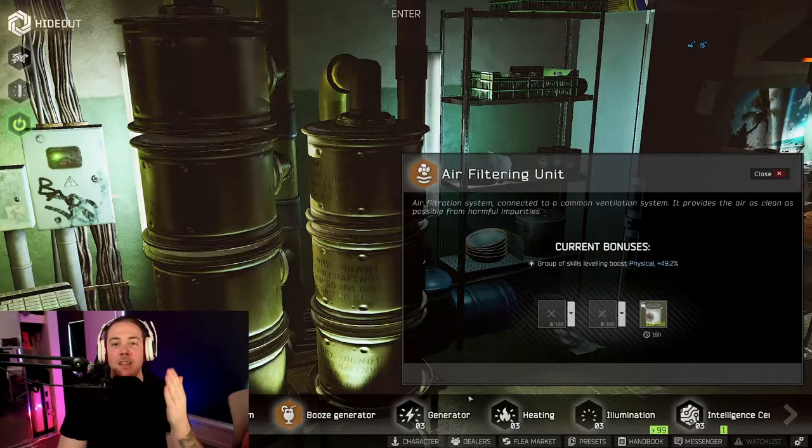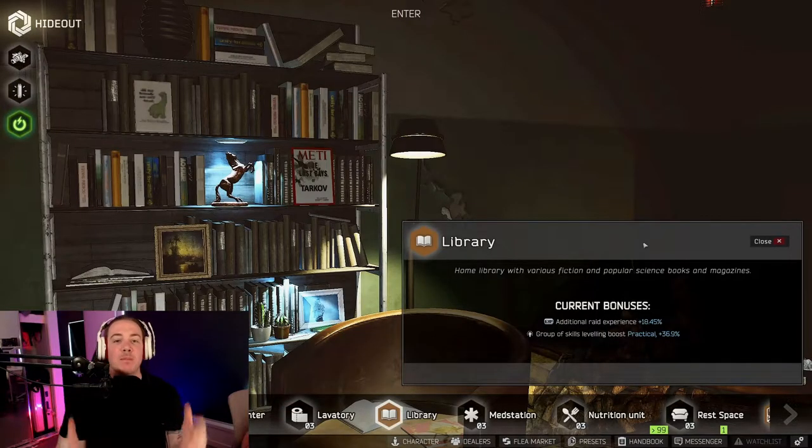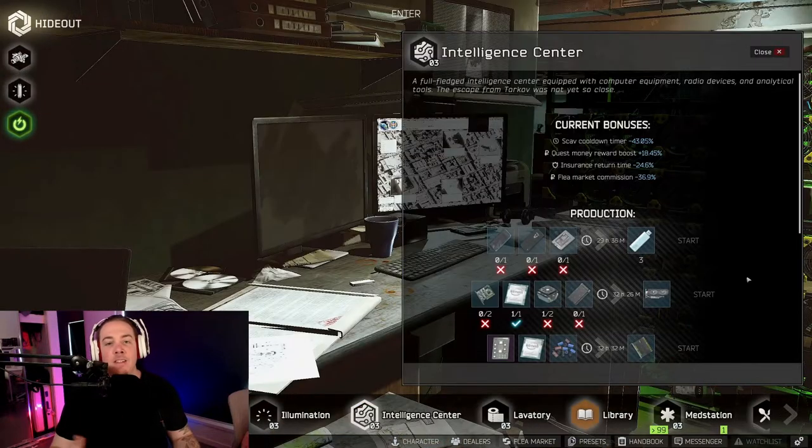This means on average with max hideout management you'll be earning 60% more strength and endurance points in every raid. This is one of the main reasons why I can't stress enough that in this new wipe cycle you should be working on these skills as soon as possible. The next most important buff is in the library — with max hideout management you'll be getting a 22.5% XP bonus to raid experience and a 45% bonus to all practical skills, which includes hideout management and crafting.